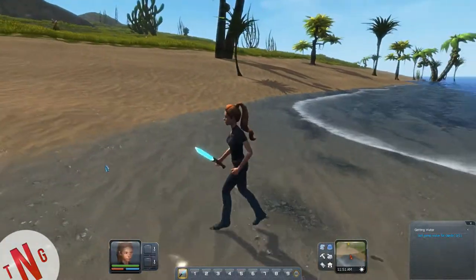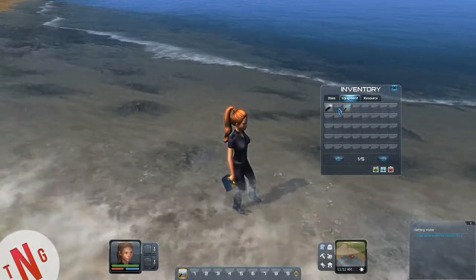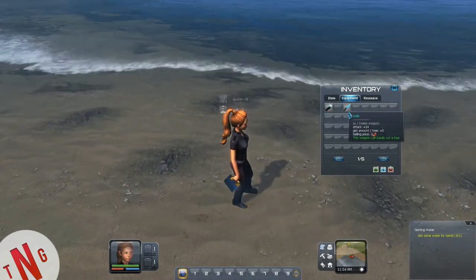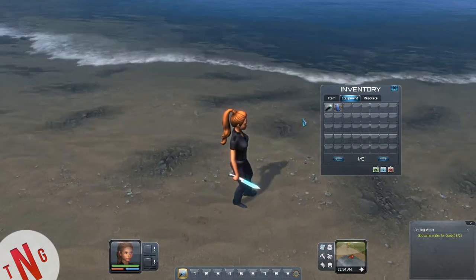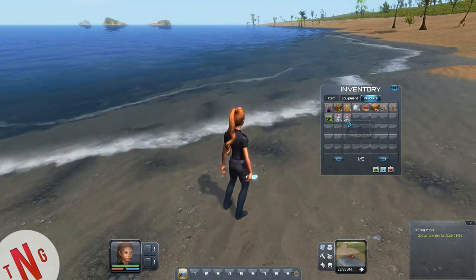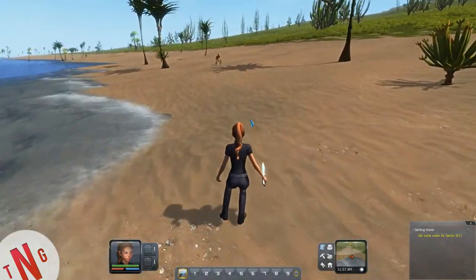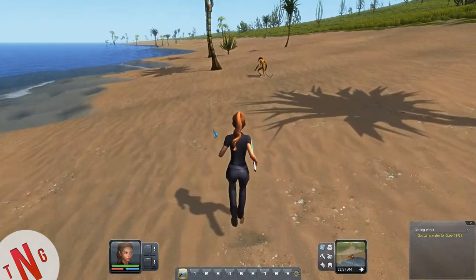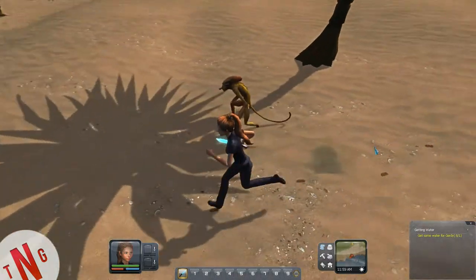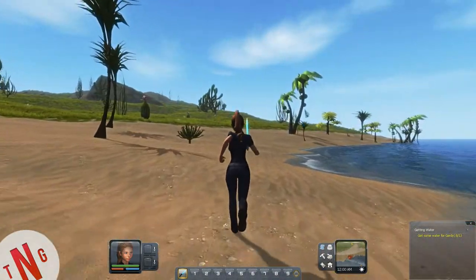Can we swim? Yeah, we can swim — that's nice. Equipment. It automatically filters the water. Hey, a little creature. I'm wet. Hey, are you friendly? No, that creature isn't friendly. I'd like to see what kind of things are over here — what the heck is that?